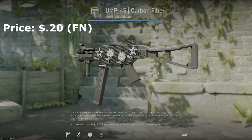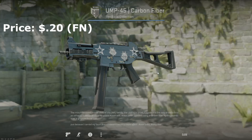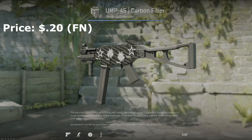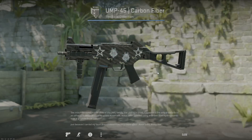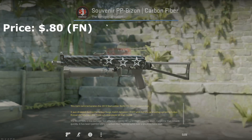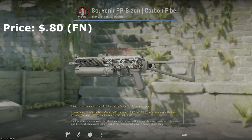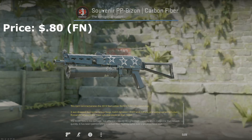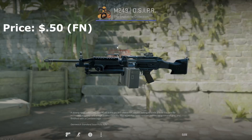On to some guns I never actually use. First, the UMP-45 — I had this carbon fiber UMP in my inventory and threw some Paris white stickers on it. It looks okay, just a couple cents. Same with the PP-Bizon carbon fiber — don't use it, don't really care. It was cheaper as a souvenir — just threw some Paris capsule stickers on it from opening capsules; doesn't look that great, but don't use the gun so don't really care.